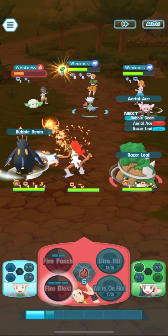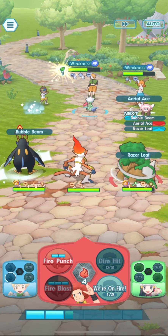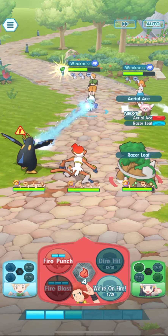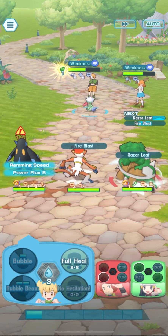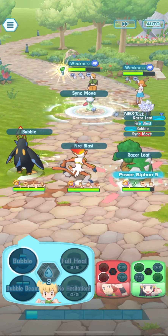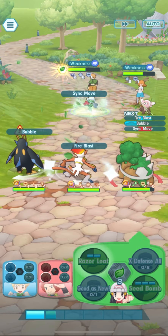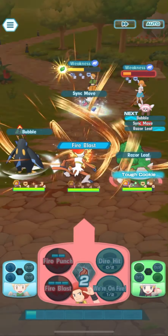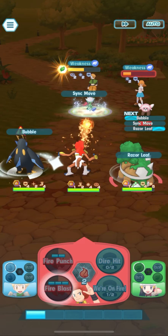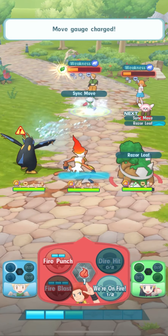Let me know in the comment section which Sync pairs you used in this battle — for the first battle of the Sinnoh Team-Up Advanced or in the other difficulties. Cottonee was taken down as you saw — 2.1k damage from the Fire Blast. We're going to now focus on taking down the Roserade. Torterra will do a good job using Razor Leap to take down Stuffle eventually and still hit Roserade because of its AoE move.